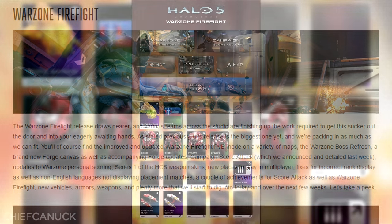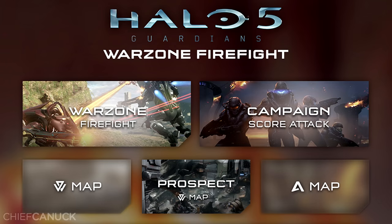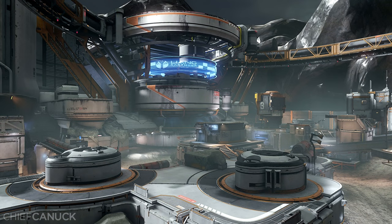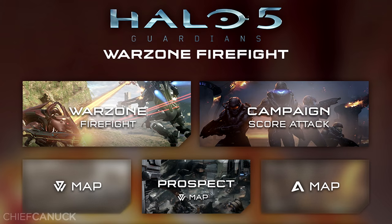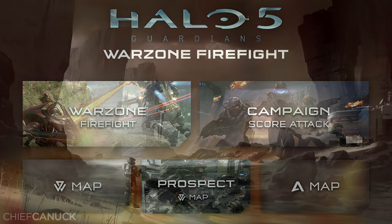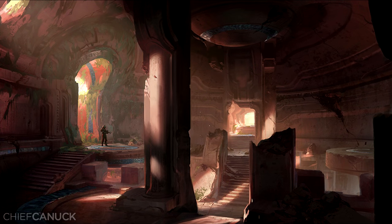Now on to the preview for Warzone Firefight. Warzone Firefight and Campaign Score Attack are the headliners for this update, but we also have three new maps and the new Forge Canvas called Tidal. The known Warzone map is called Prospect, and it is a Warzone Assault variant for Skirmish at Darkstar. There is also another unknown Warzone map which is likely tied to concept art shown in the update — we got a brief teaser last week, but now we get the full piece of artwork as well as an additional piece from the same map.